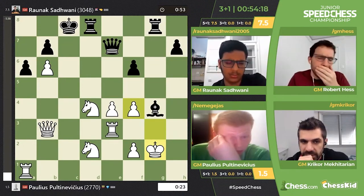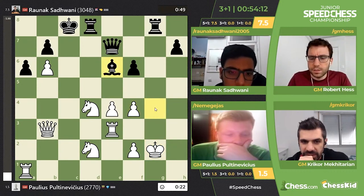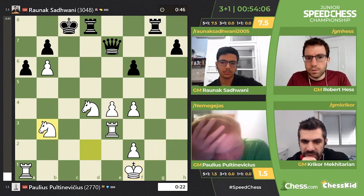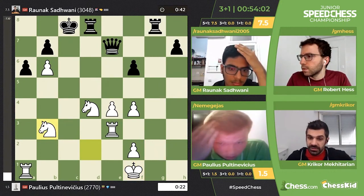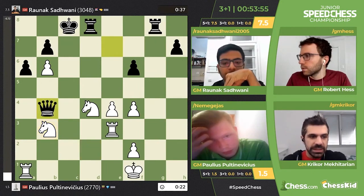Oh no, come on — this is just bishop e6. What's happening? Bishop d1 was also good. What did he miss? The queen is hanging in two different directions. That's surprising. He's a very good blitz player. It's very surprising. He must be tilting. Definitely.